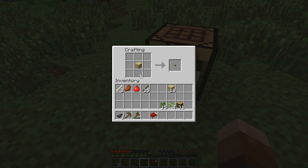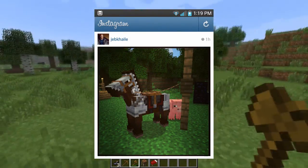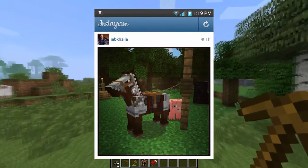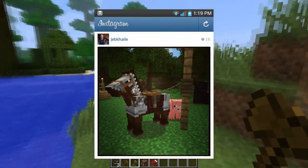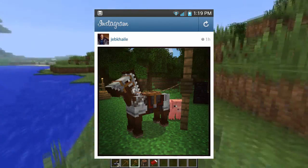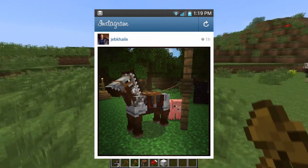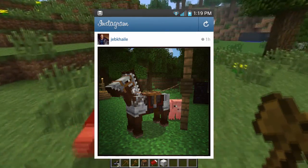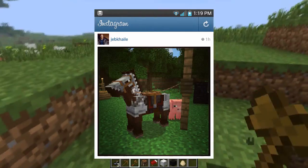As you can see on the screen right now, it is a horse with armor bound to a fence post. Like I was mentioning in my previous Minecraft horse update video, maybe you can keep them in one place, maybe you can have them as a companion. As you can see in this fantastic photo, posted just one hour ago — this is fresh, hot off the press information, and I am loving it.